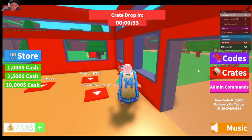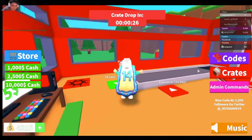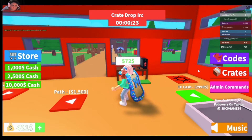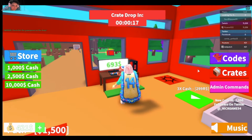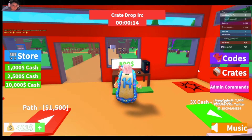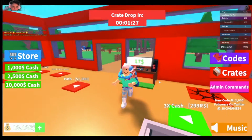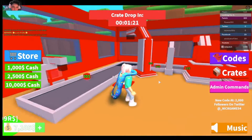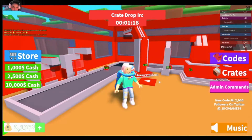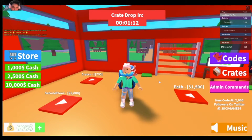I'm going to go ahead and get the wall, and the next thing I'm going to buy is the owner-only door, because people keep coming in. I'll come back once I have $10,000 in the bank. Alright, I've got $10,000 now, so I'm going to grab the dropper. The next shopper is $10,000, and I'll buy the owner-only door.